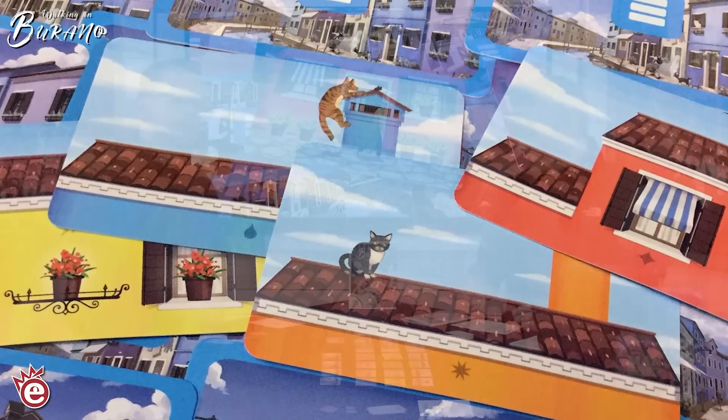Walking in Burano is an Essen release, one to four players — you can play it solo — and it takes about 30 minutes, so you're in and out very quickly. If you have any questions about the game, leave them in the comments below, subscribe, follow us on Twitter, like us on Facebook, and we'll catch you next time. Bye bye.